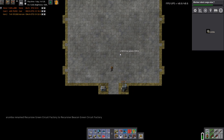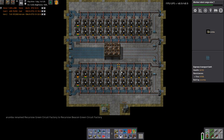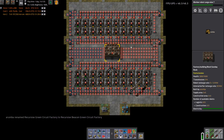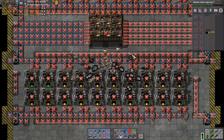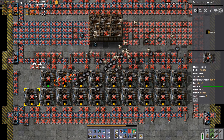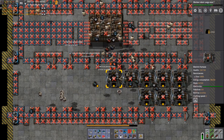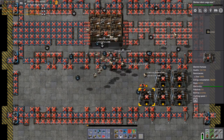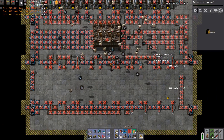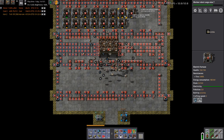Gotta go pretty damn deep in here to clean this thing out. Alright, deconstruct this layer now too. Go Johnny Fives. That reminds me I should really take the time to go get some of the robot alien goo goodies — cotton candy — and set up some tier 3 module production, because I'm doing all this with tier 2 modules, which is kind of silly.